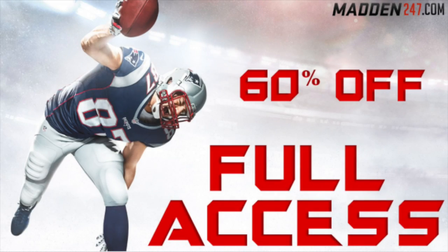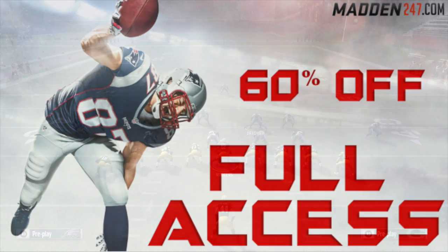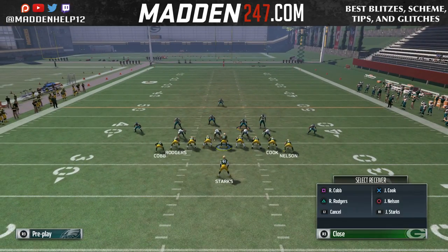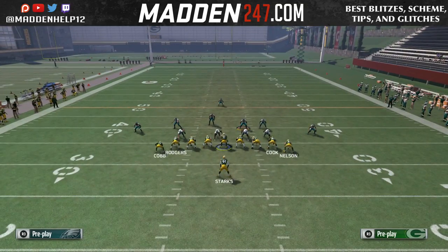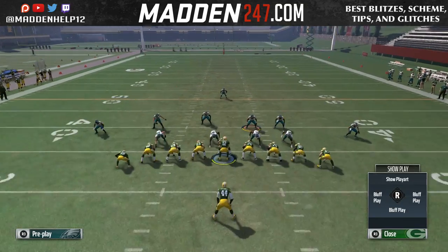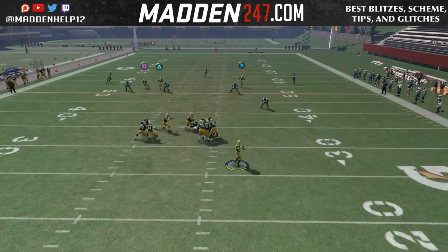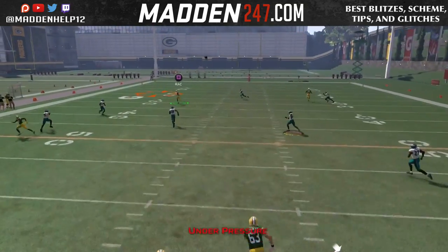What's up guys, we're back again with part three on how to bomb cover three. This time we're going to be going out of the PA Titan Cross, and all you want to do is put triangle on a fade and X on a fade, and you can block the running back and the receiver on the left.